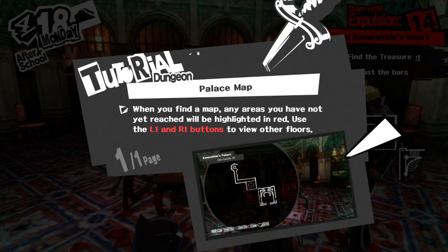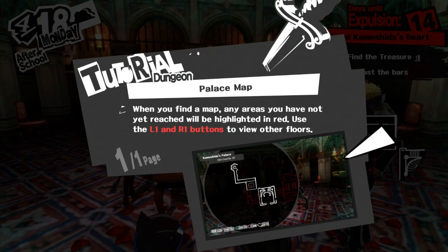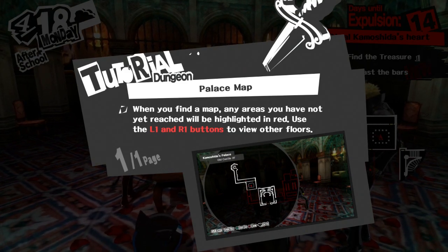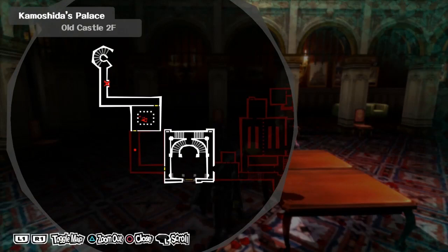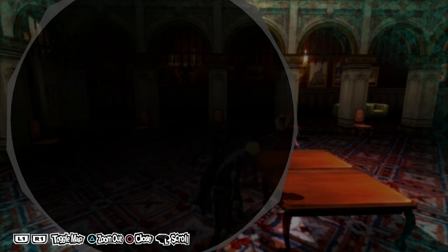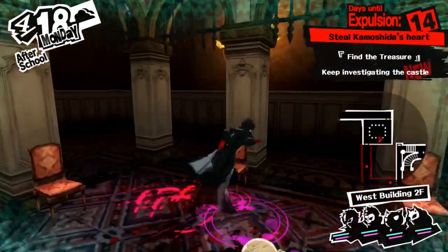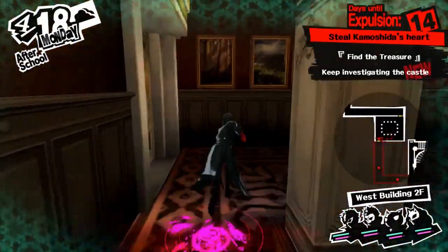Palace map — when you find a map, any areas you have not yet reached will be highlighted in red. Use the L and R1 buttons to view the other floors. That's the first floor, this is the second floor. Third floor — training hall of love — underground palace. So we're kind of looping back through and stuff. Gotcha. Well, let's keep going around.